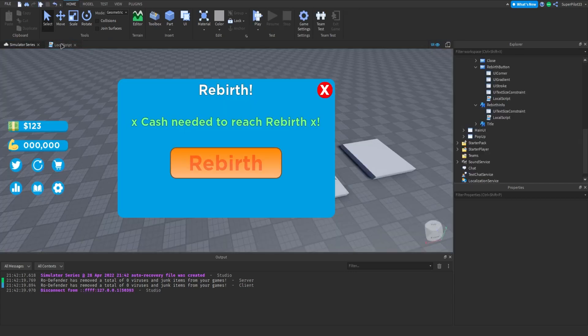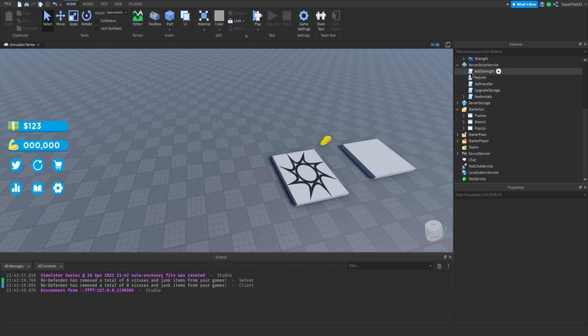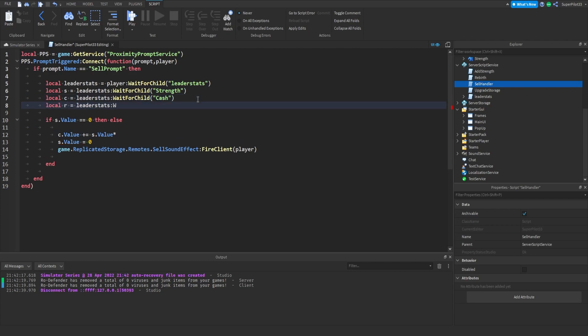Now I think we need to add some sort of boost for having rebirths applied to your cash. If you want to hide this frame, just go to the Rebirth frame and make it invisible. From there, we need to go to the Sell Handler script. What we can do is: local r equals leaderStats:WaitForChild Rebirths — then incorporate r.Value into the cash formula: times r.Value, all inside brackets, divided by 1.5, and wrap the whole thing in math.floor(). Copy all of that and we'll test it out.